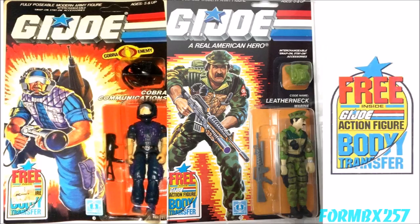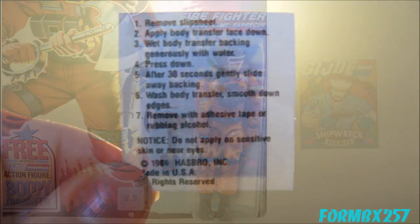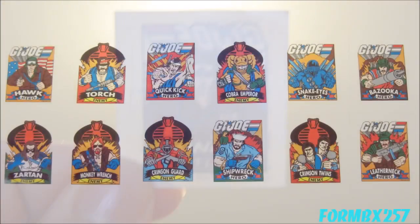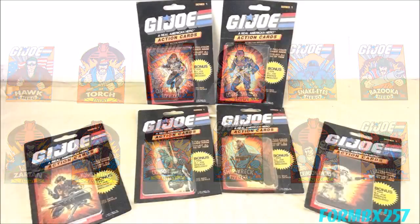Starting in 1986, the first true freebies inserted into carded figures were the body transfers, better known today as temporary tattoos. These were mostly distributed to the 1985 figures re-released in 1986, possibly as an incentive to buy the older figures. There were 12 different ones to find and collect, although I'm not sure how one collects tattoos exactly. These weren't very popular, with many collectors forgetting they exist and even more collectors mixing them up with stickers. That's only natural since they were the exact same design as the stickers that came in Milton Bradley Action Cards G.I. Joe trading card packs released the same year.